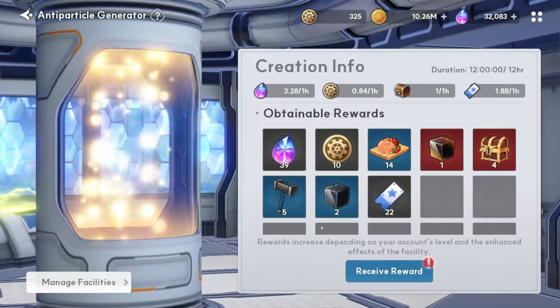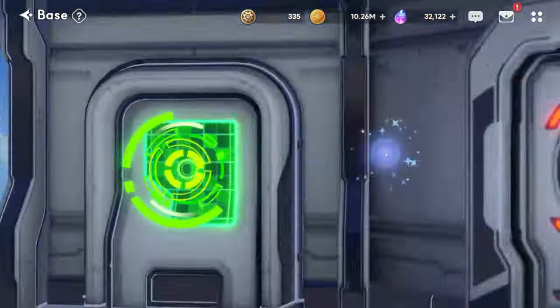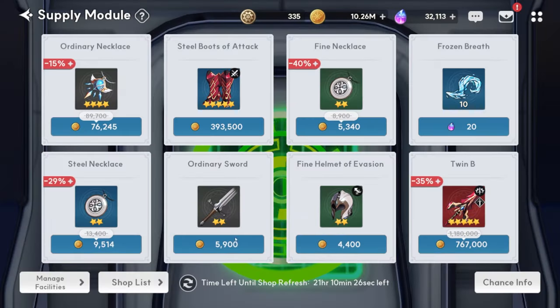You should also be heading straight into your base and collecting all the antiparticle generator rewards and checking out the supply module for any items that cost the antimatter cogs. I usually refresh once a day for 10 ever, and I didn't find any items that cost antimatter cogs, so I'm not buying anything.